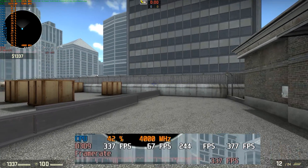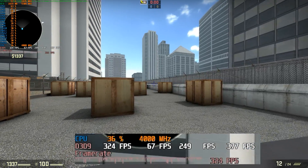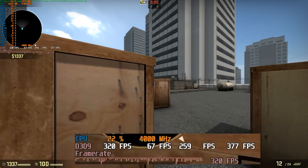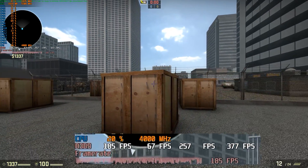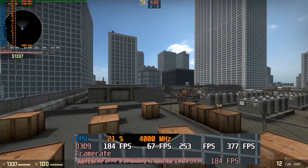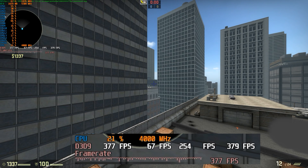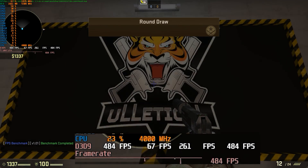From an average of 253, dropping to 67 is significant. When we go into 1080p, hopefully we can stay above 144. In a game like this, 4K is just not going to cut it — right now we're at 1440p and going up to 4K resolution just doesn't make sense for Counter-Strike: GO. That's our conclusion for the 1440p test.